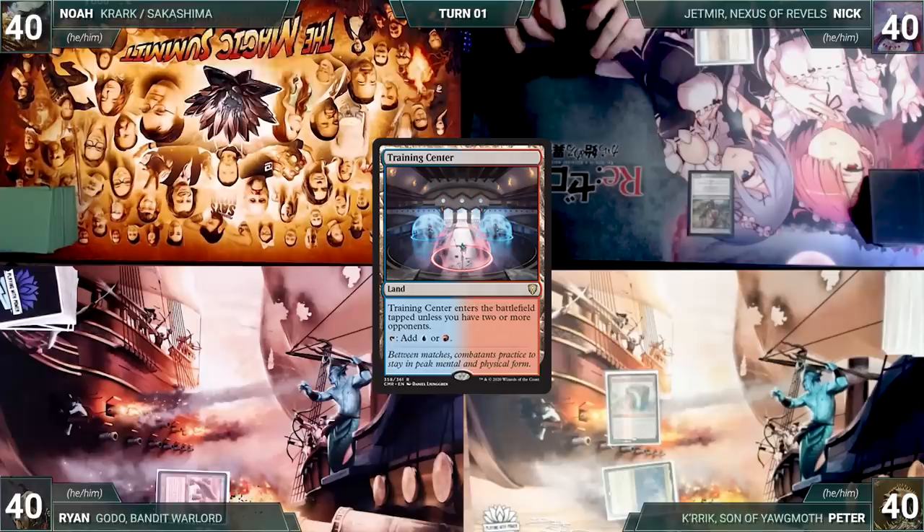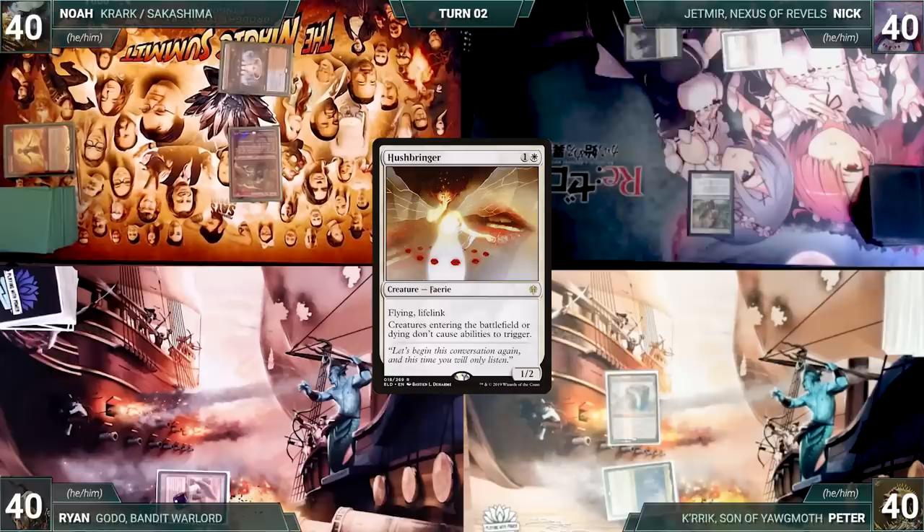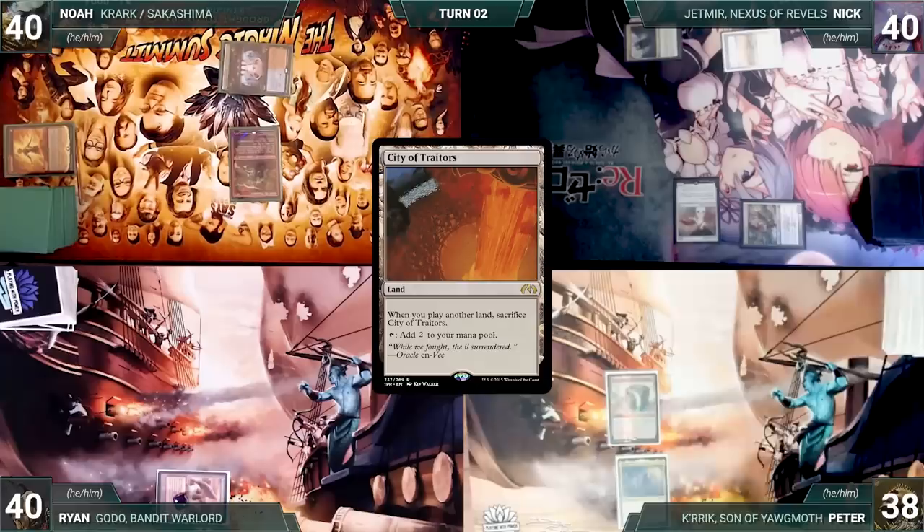Noah draws and plays a Training Center. He casts a Rite of Flame, adding two red, then casts his commander Krark the Thumbless. Noah ships the turn to Nick. Nick draws and plays a Command Tower, then casts a Hushbringer. He moves to combat and attacks Peter with Dryad Militant. Peter takes it, and Nick passes to Peter.